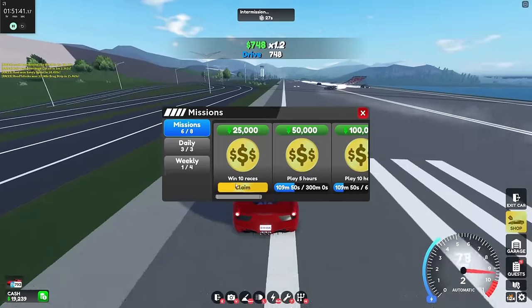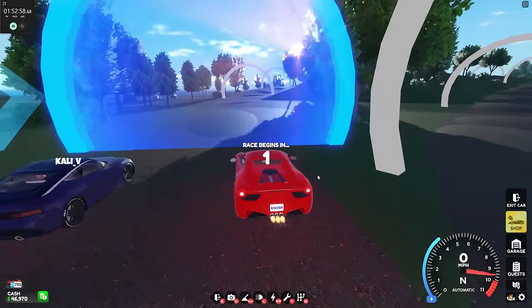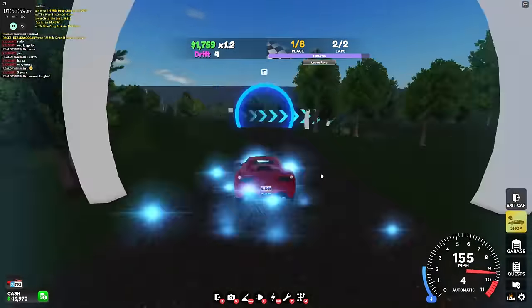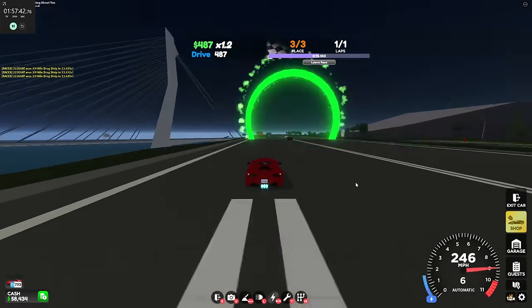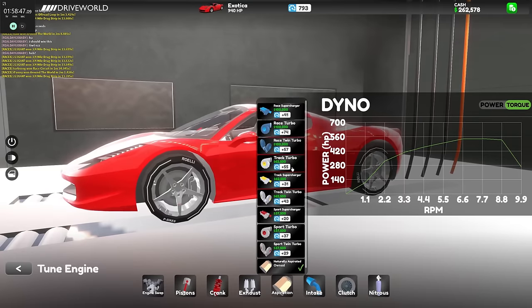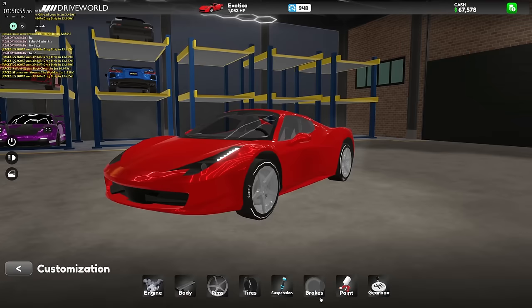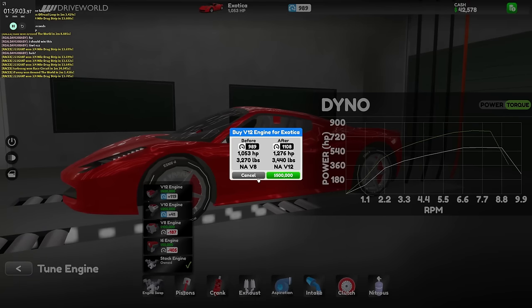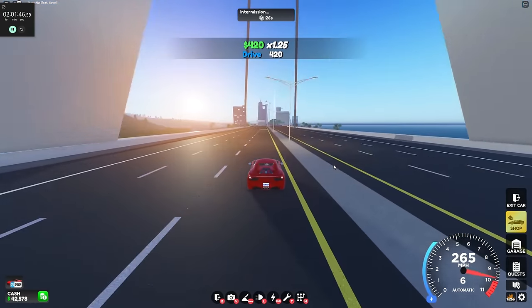We have our 10th win. The rest of the quests that we need are just driving and races now. I finished the 30 races and now we just have to do the miles. We have a fully maxed Exotica except for the engine, but we're going to do that after I get a little bit more money, and then we're just going to grind straight to Yesco. I've also just hit two hours so far with the max Exotica minus the engine and $42,000.